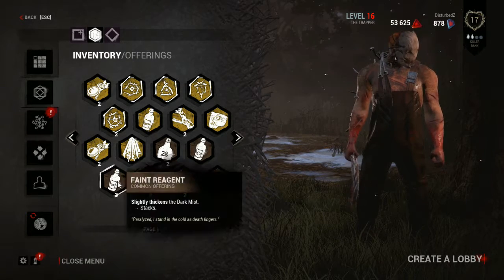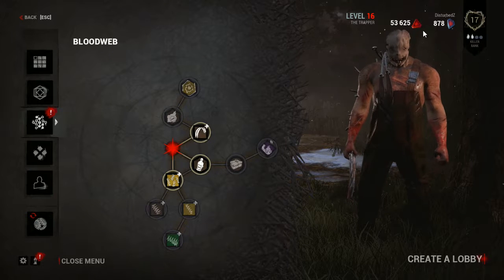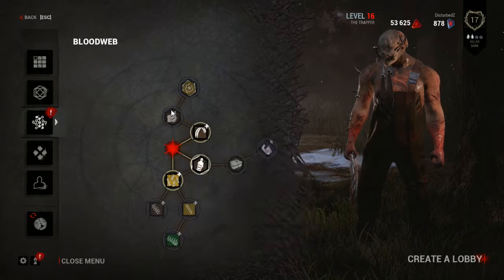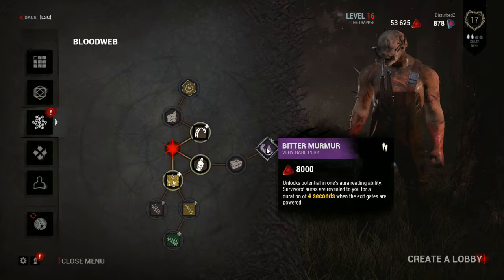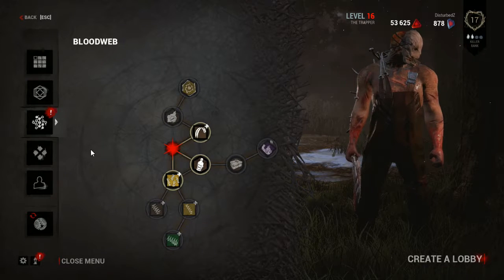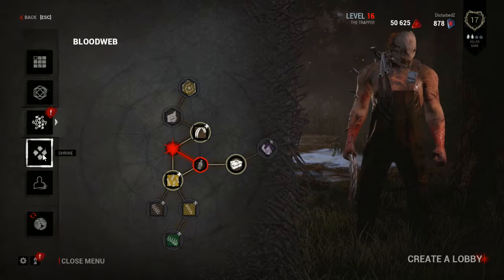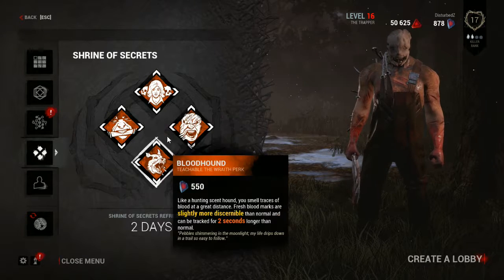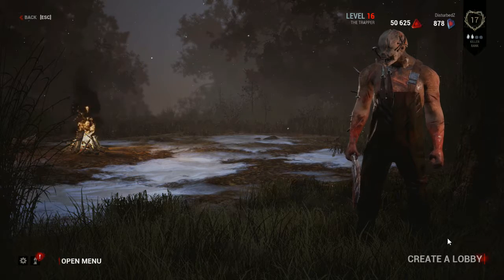We have offerings — different offerings do different things; some can make it darker and whatnot. We're not going to use an offering today, I'm trying to save them up. In the blood web, as you gain blood stones you can buy different items. Every time you finish a web you go to the next level. There's also the Shrine where you can purchase special things, but we're not going to mess with that today.